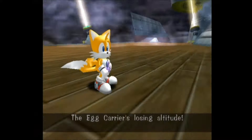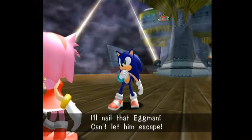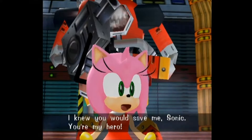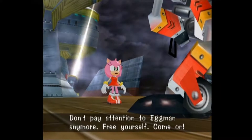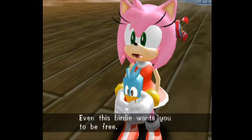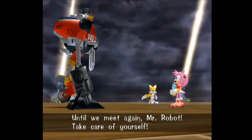The Egg Carrier is losing altitude — we're fresh out of time! Take Amy and clear out, fast! What about you? I'll nail that Eggman, can't let him escape! I knew you would save me, Sonic — you're my hero! It's dangerous here, don't pay attention to Eggman anymore, free yourself! Why are you helping me? I said we'd be friends and I'm returning your favor. Even this birdie wants you to be free — Eggman's not the kind of man you should work for. Until we meet again, Mr. Robot — take care of yourself!